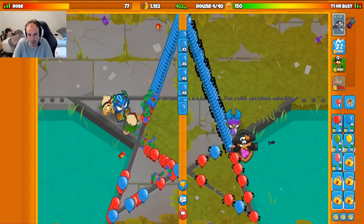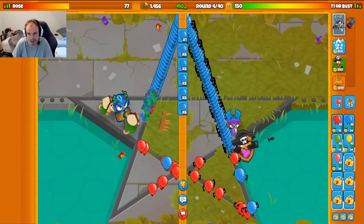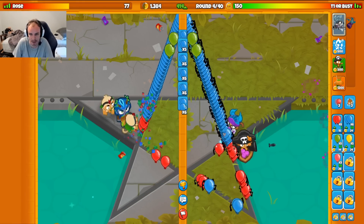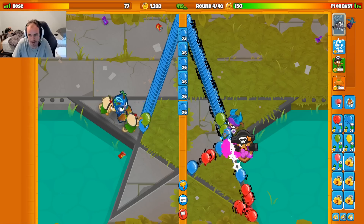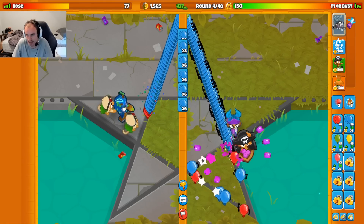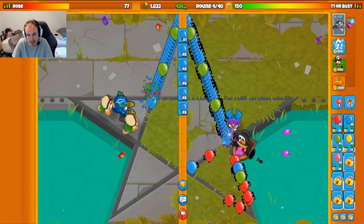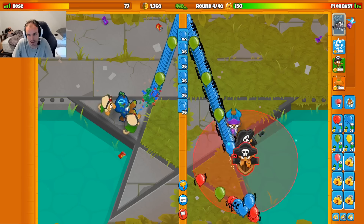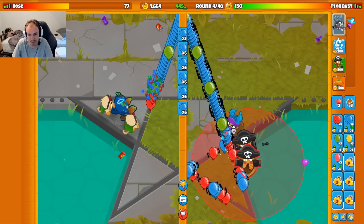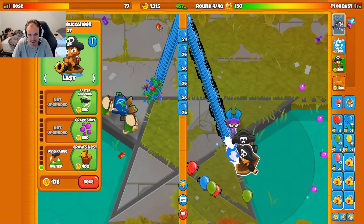They might actually be going like a normal Druid strategy here because they went for a double Druid start, which is interesting. Normally I expect Druid sub-farm, but it could actually just be like a normal Druid strategy like Druid, sub-Ice Druid, sub-Ninja, that type of stuff. That'd be quite interesting if Mrs. Rose goes that route.